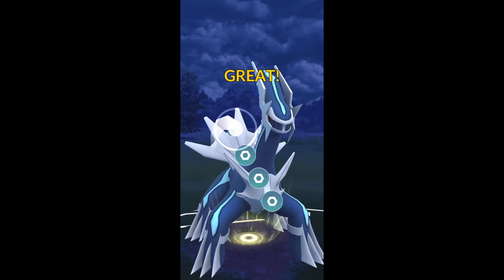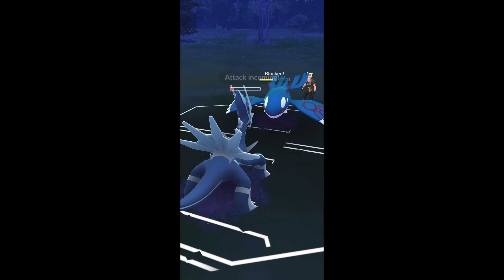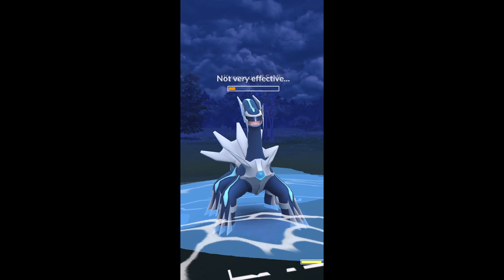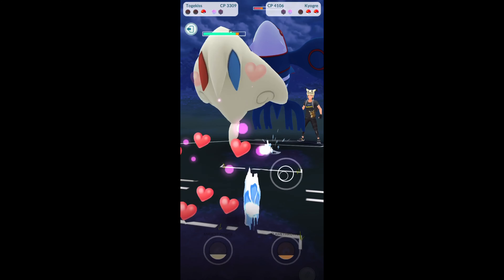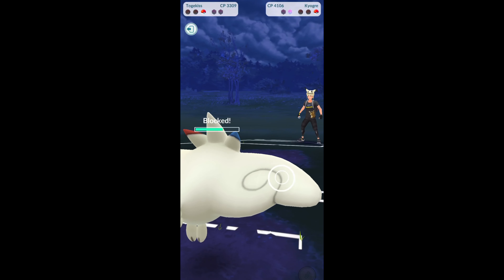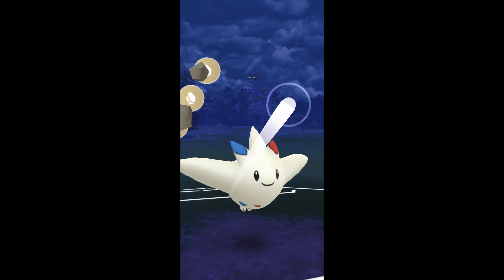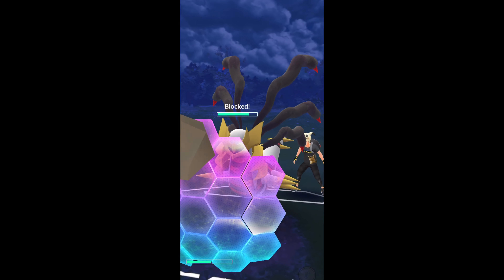We go Iron Head here, likely they're going to shield — they do — and then they're going to hit another Surf. So we're actually in a kind of bad position here, depending on what their last Pokémon is. I am going to shield this up; Surf would do quite a bit, taking me pretty low. I want to save my Togekiss, and we're going to go for the Ancient Power. Hope for the boost — that's basically our win condition right now.